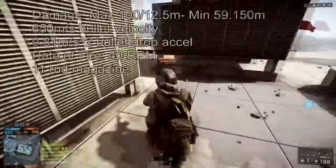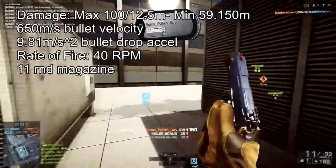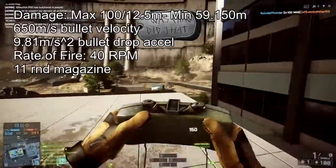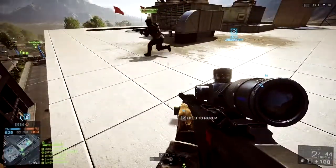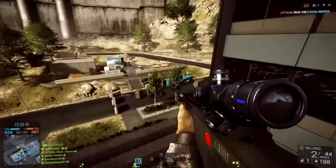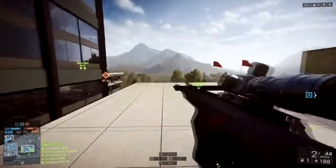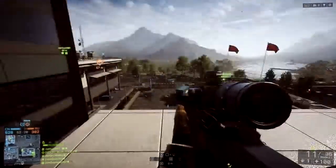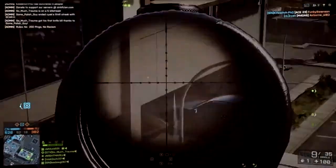With 650 meters per second, it has the best bullet velocity in the sniper rifle class. It's tied for the best damage model, doing its minimum damage at a staggering 150 meters. It's tied for the highest magazine size with 10 rounds plus one in the chamber. It has an average bullet drop acceleration of 9.81 meters per second squared — 1g — and is tied for the slowest rate of fire at 40 rounds per minute.